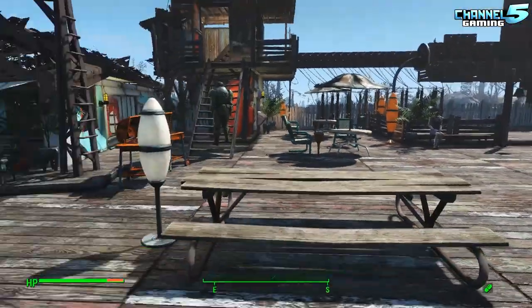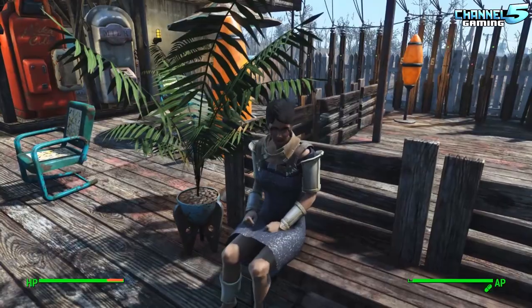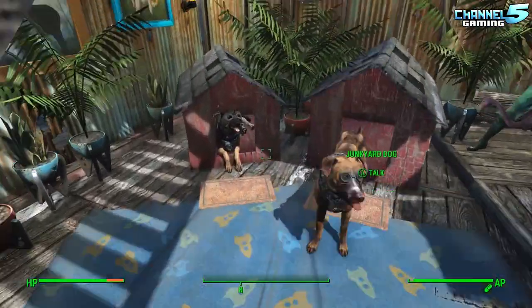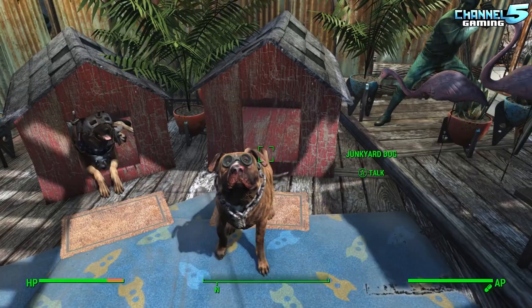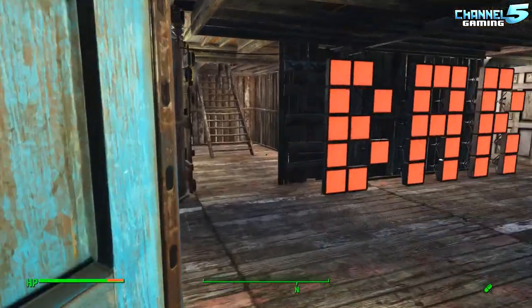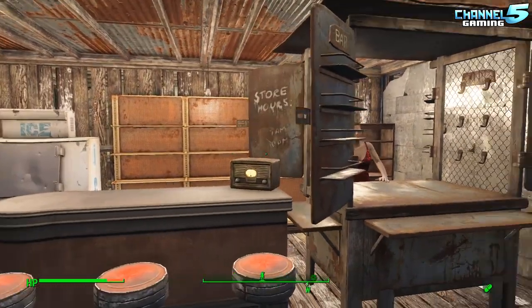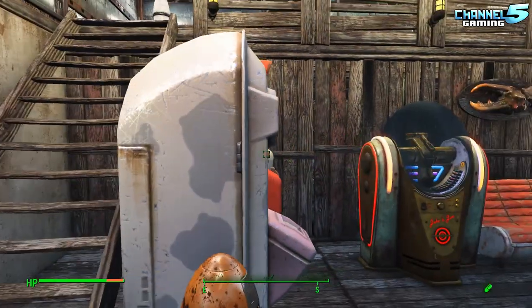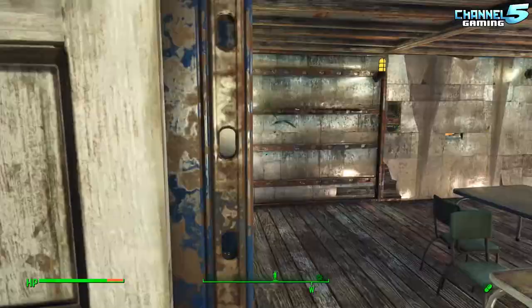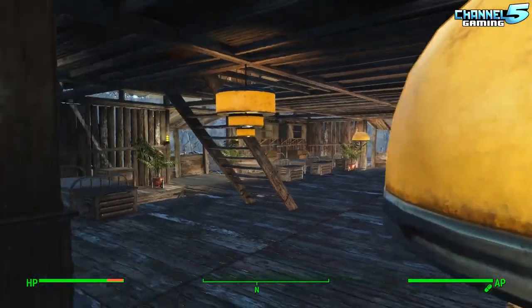We've got our watchtowers on either side. Everybody's hanging out — this is where you ring the dinner bell to attract all the settlers. I've customized all my companions and gave them some pretty cool gear. We've got Dogmeat and his little girlfriend, Junkyard Dog — they're living there quite happily. We have a bar in here; everybody comes here after hours. I've got a bartender, a pool table, a jukebox, an upper-level restaurant to look down at the bar, and a staircase taking you back up into the sleeping quarters.